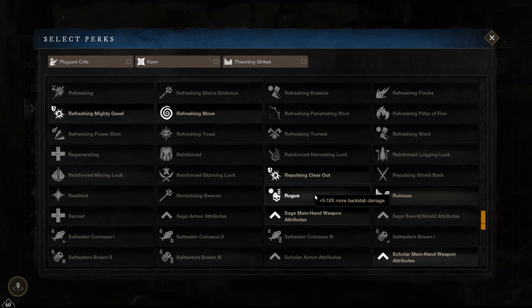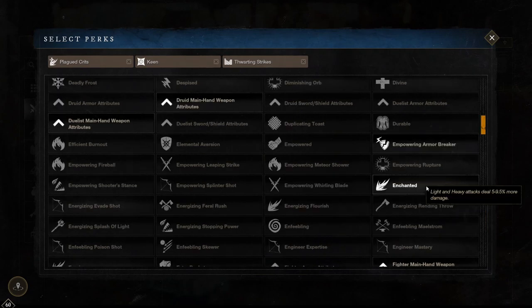There are quite a lot of honourable mentions for this weapon, meaning you have other options if you're not trying to roll a best in slot. Rogue is definitely a great option giving you 5 to 19% more backstab damage which is amazing, but unfortunately in wars you can't always get behind them so vicious is normally better as it is more reliable. Enchanted is also another great option giving you 5 to 9.5% more damage on light and heavy attacks, however for warhammer it is normally a setup weapon meaning you just use your skills rather than your light click spam, so you don't normally get good usage out of this.